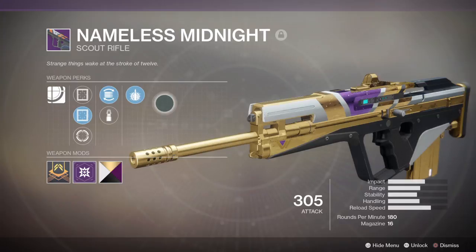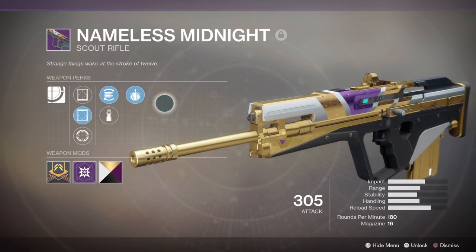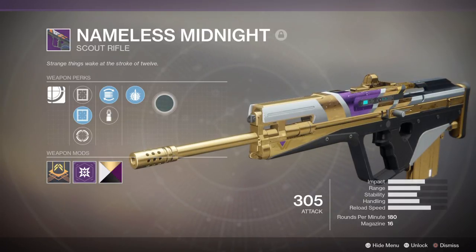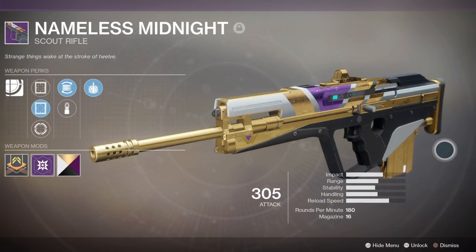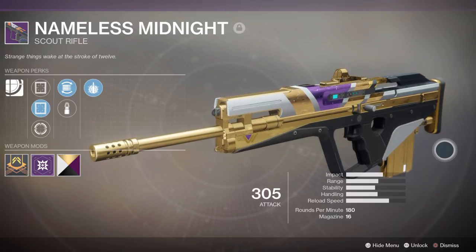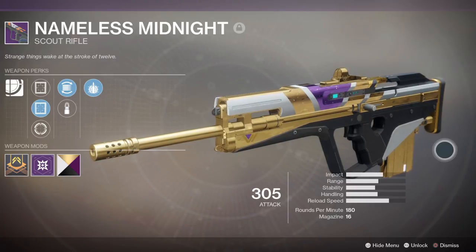My number one choice, my all-around choice for PvE, is the Nameless Midnight. This thing is a monster. There is only one reason why this thing is the PvE god at the moment and it is because this weapon has perfect stats: great rate of fire, great magazine, god-like reload speed, good handling, good stability, good range, and great impact. I really, really like this scout rifle — it's amazing.